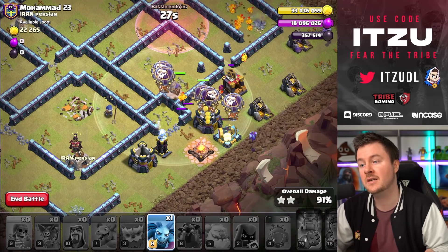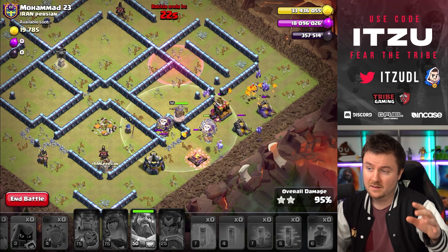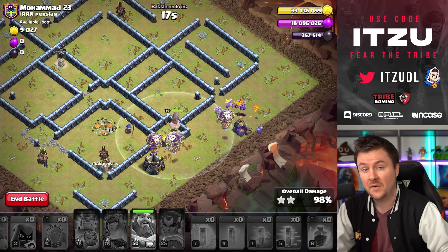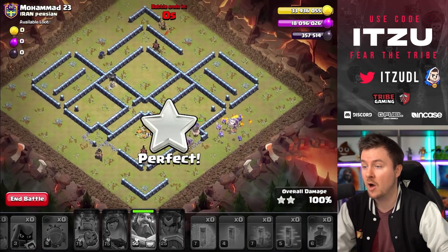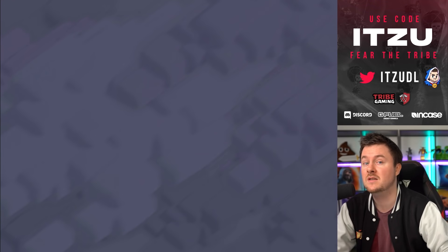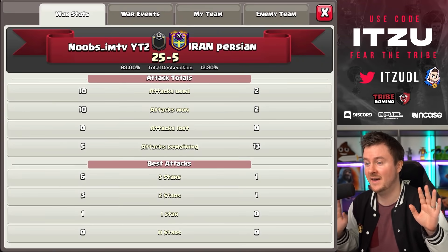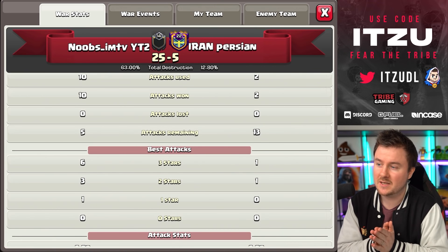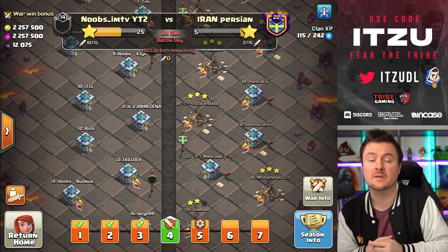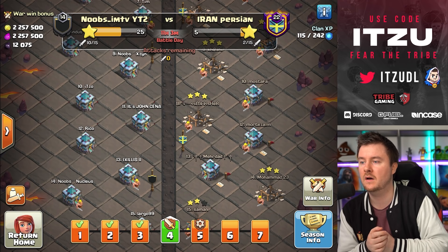We actually saved this attack from zero stars to a three star — this was so close. I didn't even think about the funneling of my king and the direction he could walk. That was not good. Either way, we got the three star — lucky me! That's the next three star on our list but we have one more attack to do in my community clan.